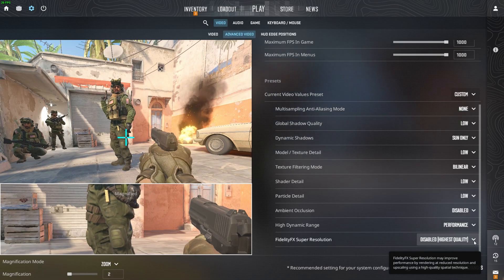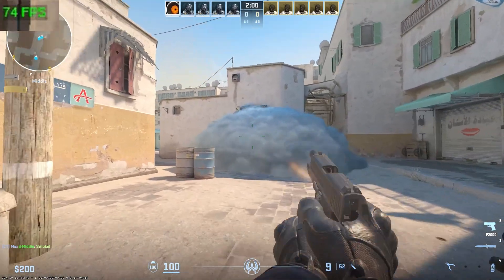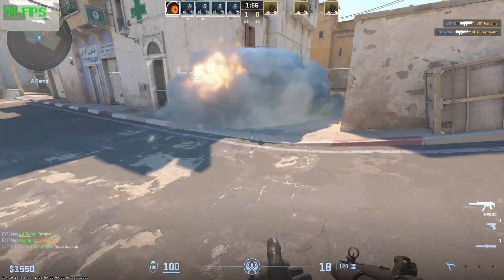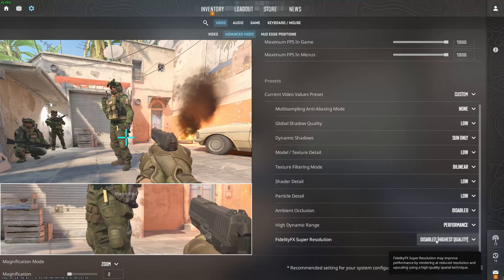Let's start with CS2. In the menu we are greeted with a not-so-optimistic 25 to 30 frames per second, despite using the lowest settings at Full HD resolution. However, in actual gameplay it's from 80 to 90 frames per second, and I saw the counter going up to 112. Even smoke and fire don't cause a significant FPS drop.